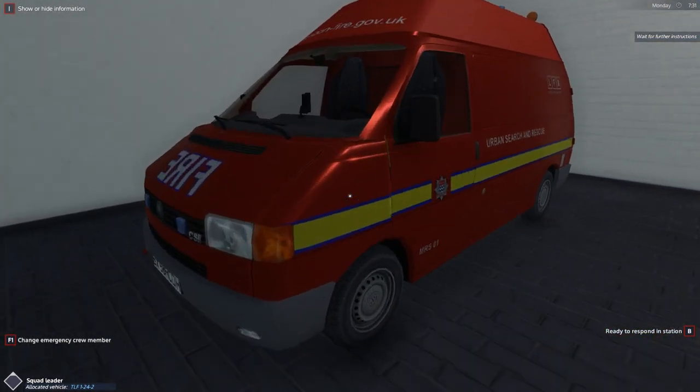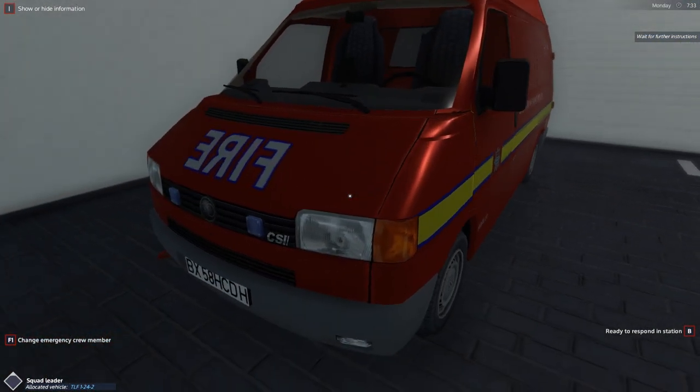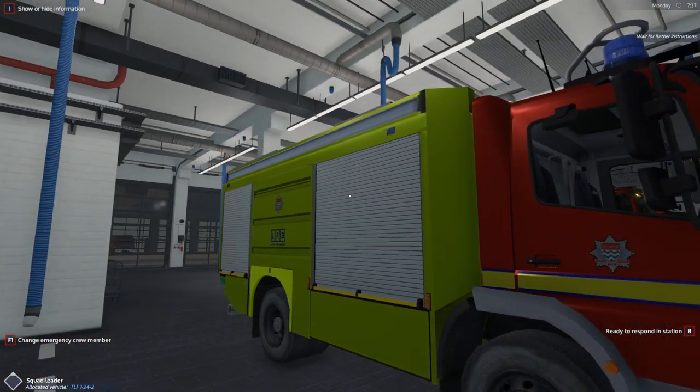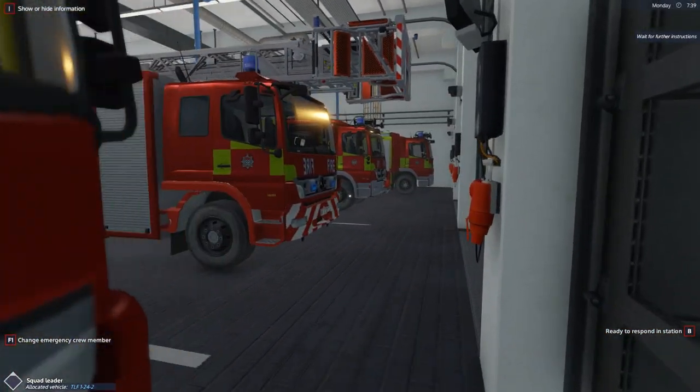Starting with the vehicles, we have the Volkswagen T6 — this is the KEF vehicle. I'm not sure what that stands for; we've talked about it before in the videos but I can't remember. It does now have the London Fire Brigade skin which is pretty cool. Here is one of the water tanker trucks and I'll get to that in a second because there's another one at the end.